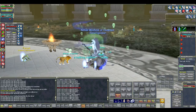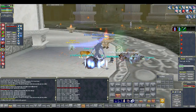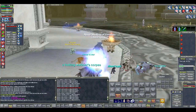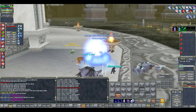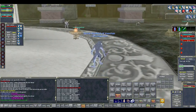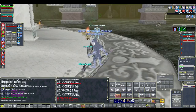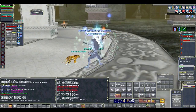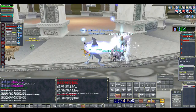Depending on how many AAs you have will determine exactly what you want to do. If you have a low amount of AAs — about 800, which would be bare minimum for hunting here — what you will want to do is focus only on the war boars. You want to pull them into the middle area and kill them inside of there.